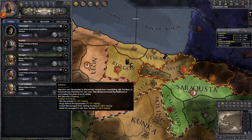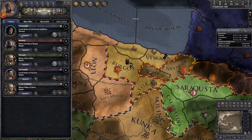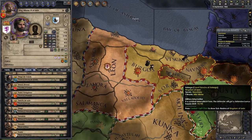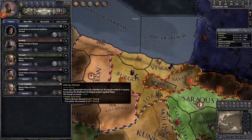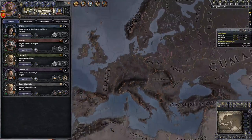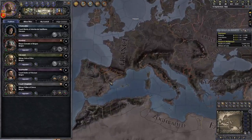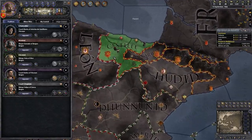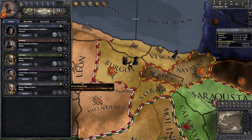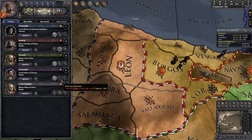Now we've got your spy master. He can scheme, and the higher his skill the higher the chance he has of detecting plots. You don't need to scheme too much because most of your vassals like you, but you could do it for safety. Build spy network increases your chances of plots succeeding, which you can use. Or study technology, which is quite useful. However, it appears technology is flat at this start, or at least no one nearby has higher tech than us. So for now just scheme in your capital. As for building a spy network - that's not a cumulative thing. You use it specifically when you're trying to assassinate someone, and you send the spy to their province to do it.